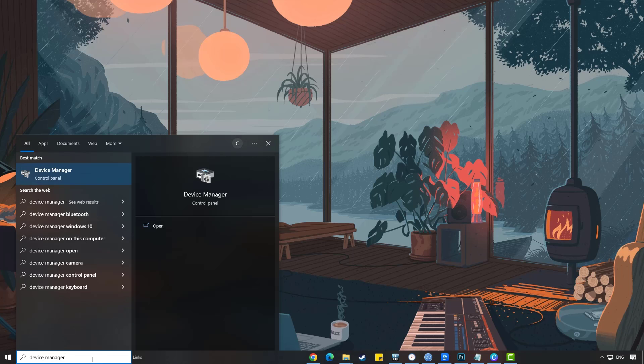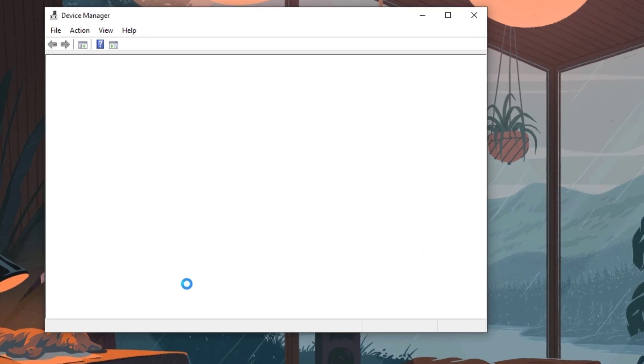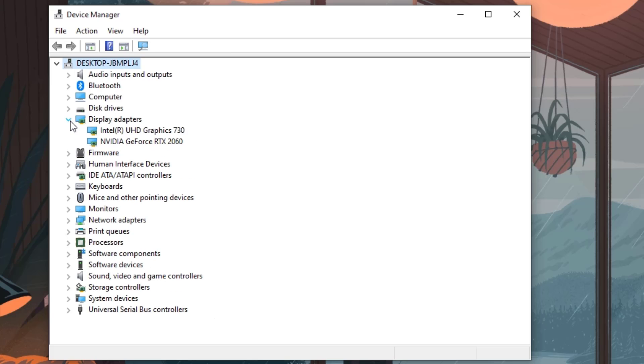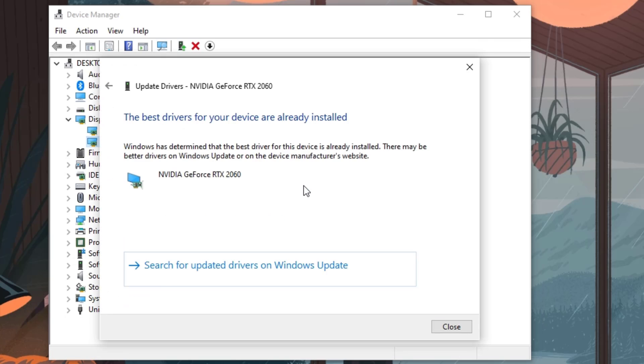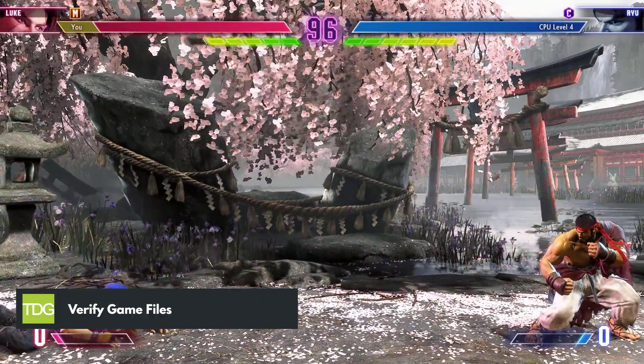Click the icon that appears in the results, then click the Display Adapters icon. Right-click the dedicated GPU you're using to play, then select 'Update Driver' and choose 'Search automatically for drivers.'